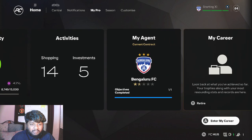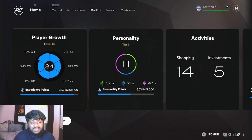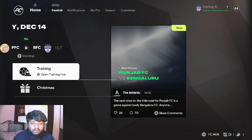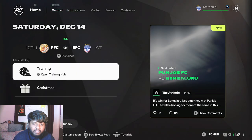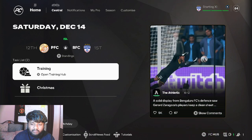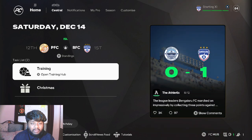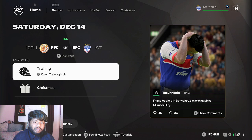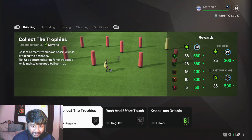In game I am at 94 pace, 85 passing, 83 dribbling and 77 physical is how we are looking right now. Diaz got player of the match for the last match we played in the previous episode and then we got player of the month for November. That is actually a pretty cool episode, make sure you guys go check it out — previous episode was really nice guys.